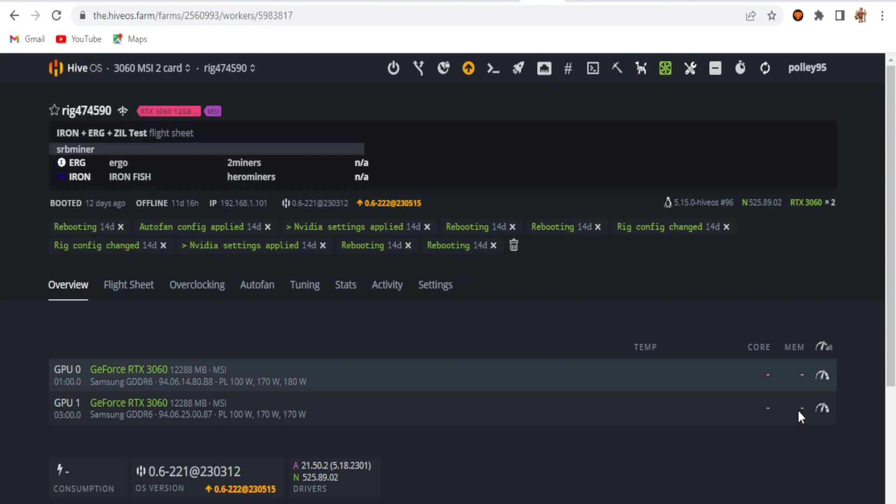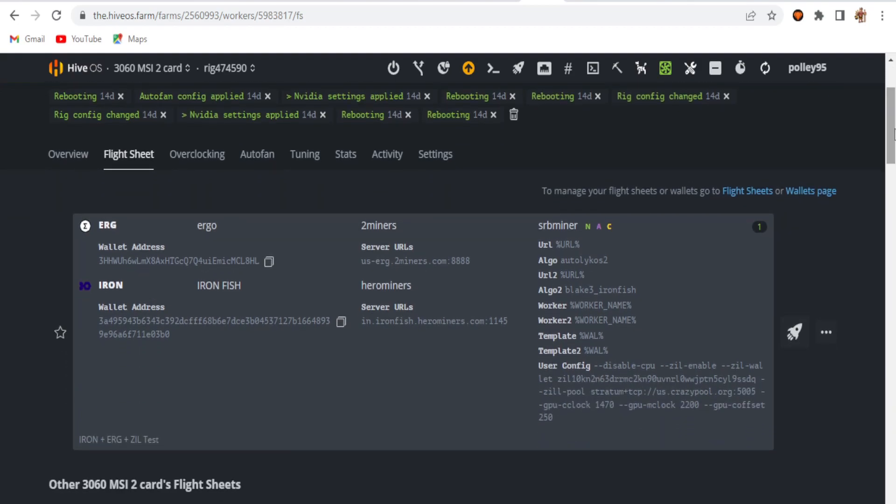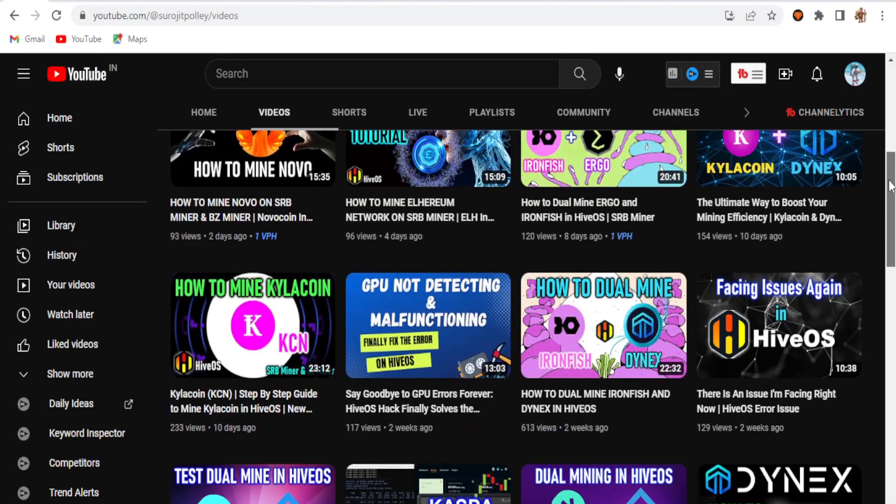Now I'm going to run the rigs with these same overclock settings and see how much it can generate. I'll update you in a short video as I usually do. I apologize for not always sharing updates promptly due to being busy, but I promise to share the results on my channel. I'm hoping to get better results with triple coin mining since I haven't tested it before — all my previous videos were single coin or dual coin mining.